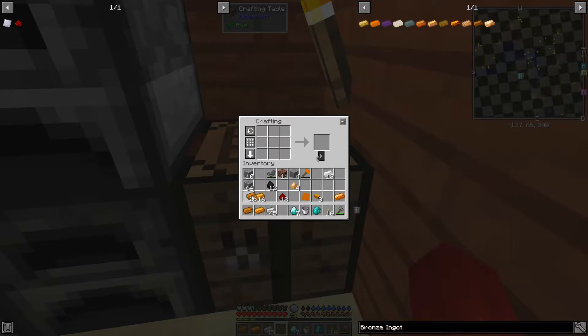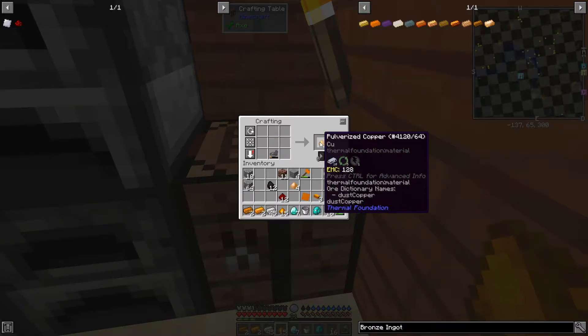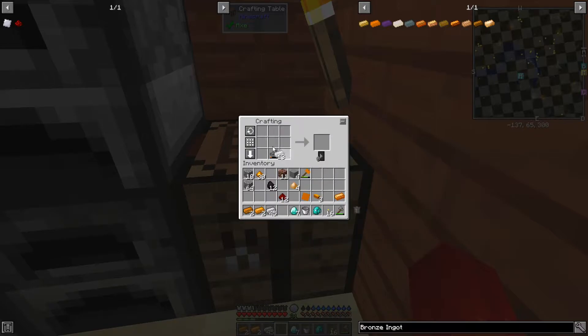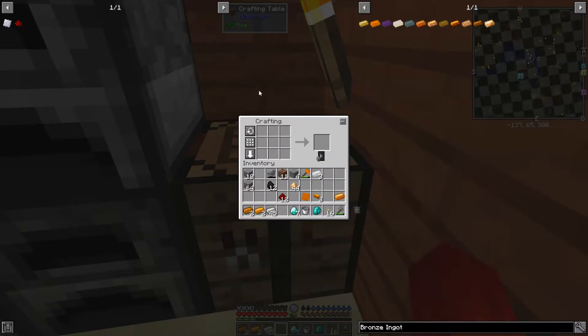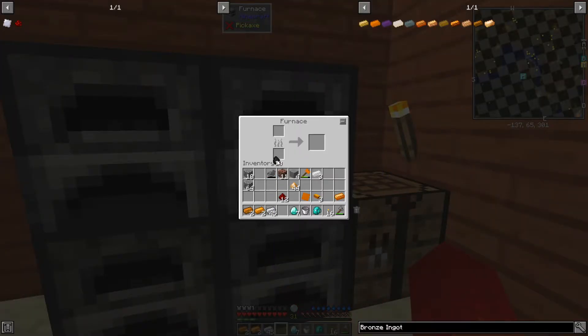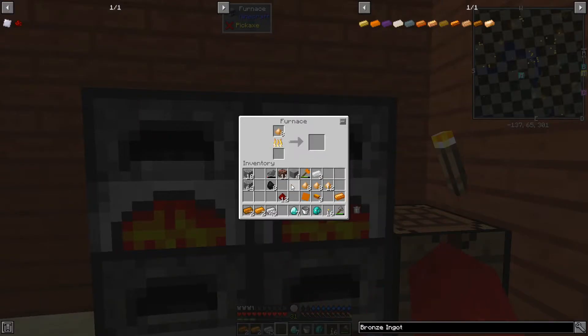Now, you notice I got two different kinds of copper here. I got alchemistry and thermal foundation. It turns out the reason behind that is that for some reason, if I smelt them in the steam furnace, I get the alchemistry copper ingots. If I smelt them in the regular furnaces over here, I get the thermal foundation ones, which is weird, but who knows. Either way, there's 44 bronze blend. I'm still making use of these because I need to burn off some of the steam back there, but it's nice to be able to get things done in a relatively quick order.